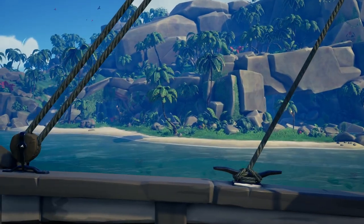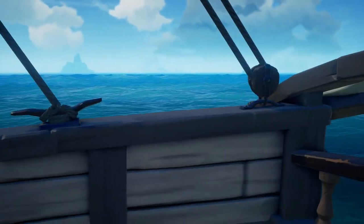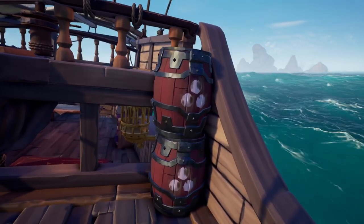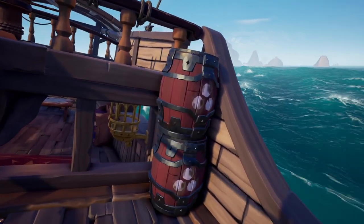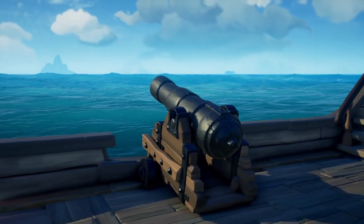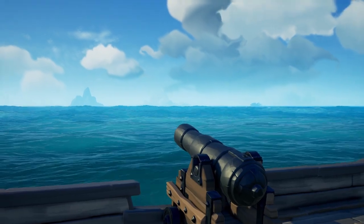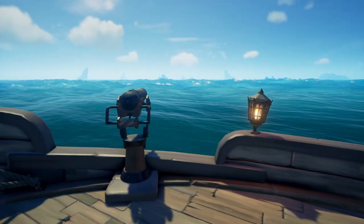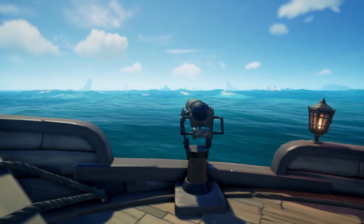We have the left side and right side sail controls, controlling the speed at which your ship travels. Here we have two cannonball barrels for cannon-related storage. Here we have your left side cannon and your right side cannon for firing cannonballs, as well as the left and right side harpoons, both with various uses.